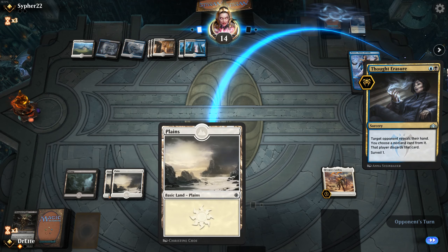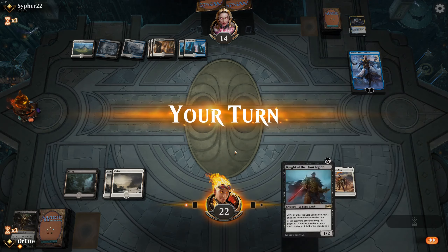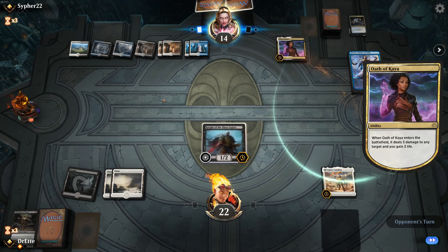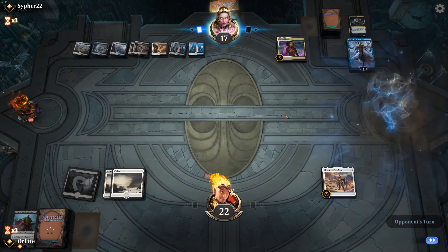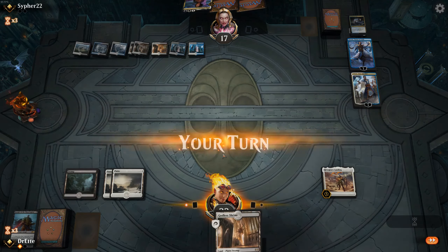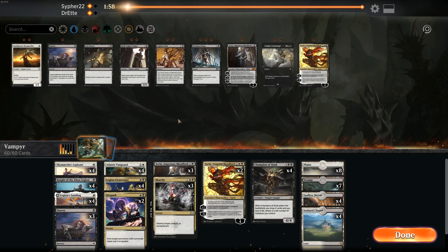We can ignore this Champion of Dusk — it never existed. Thankfully we're in a position where they are still looking for a win-con. Whereas us, at least with our three open mana, we can... never mind. They've had removal for every threat we've played. Now they're going to be able to recur Oath of Kaya. I think we scoop this round for now. I feel like there is technically still a chance for us to come back, but it's not worth it.